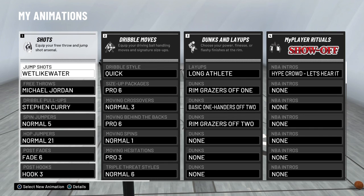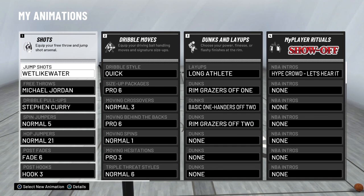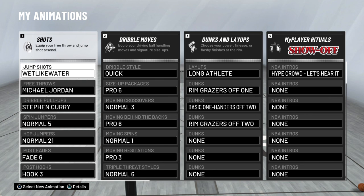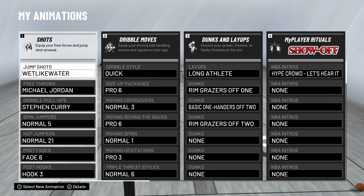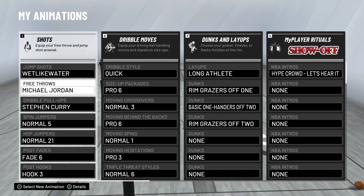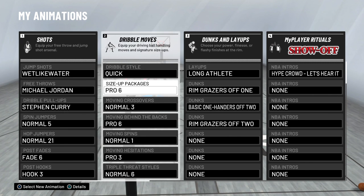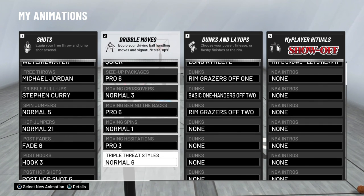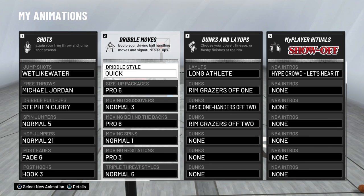So the animations you're gonna need - these are more basic, you can unlock these right now. The Wet Like Water Jump Shot - for starters, use Jump Shot 49. Go to the animation store and get Jump Shot 49. This is almost the exact same thing as Wet Like Water. Free throws - Michael Jordan. I'll just let you guys look at the screen. Those are all my animations.